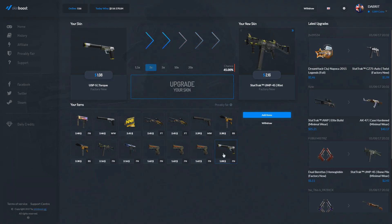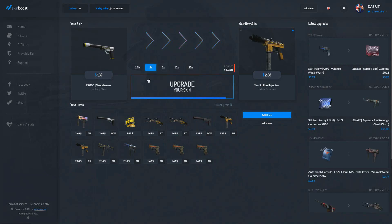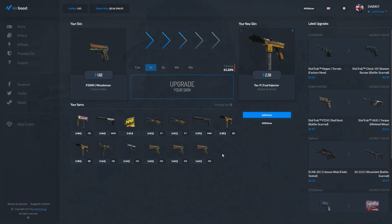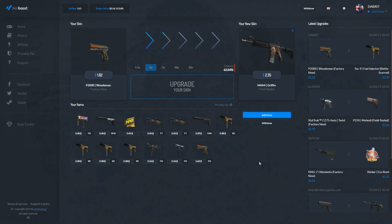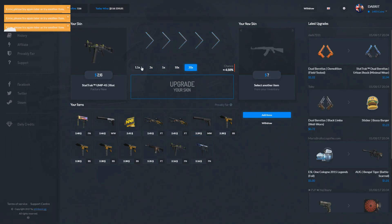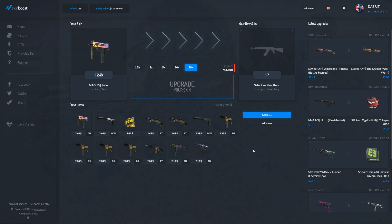We don't get that one. We can 2x these to a $2.34 Fuel Injector — we do get that! Can we get another injector? Two back to back — nice! And oh, a Griffin — we can upgrade to an M4A4 Griffin. Can we get the M4A4 Griffin? Please give us the Griffin. There we go!